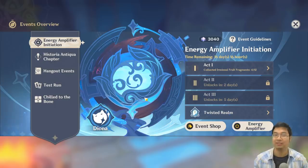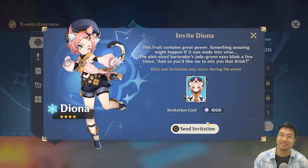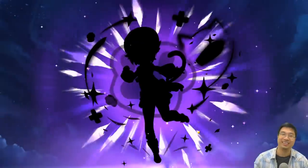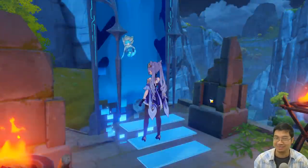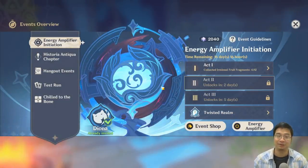Welcome everyone! The latest event is out — this is the Energy Amplifier event, and it is also a free Diona event. First, we're going to purchase Diona on the first day. We got Diona, and that's one of my constellations, which is very lovely.